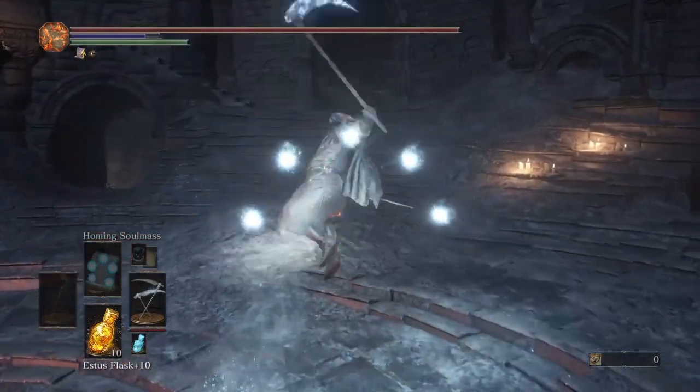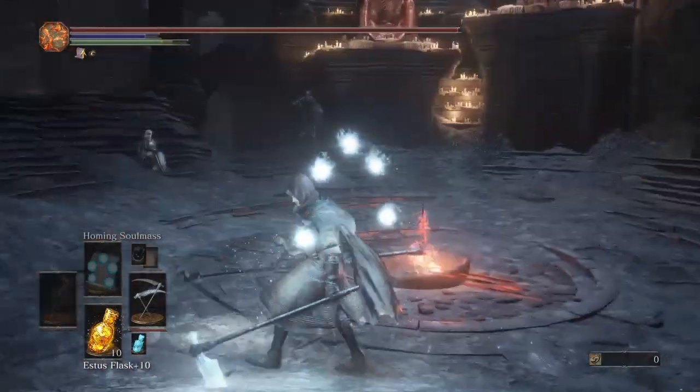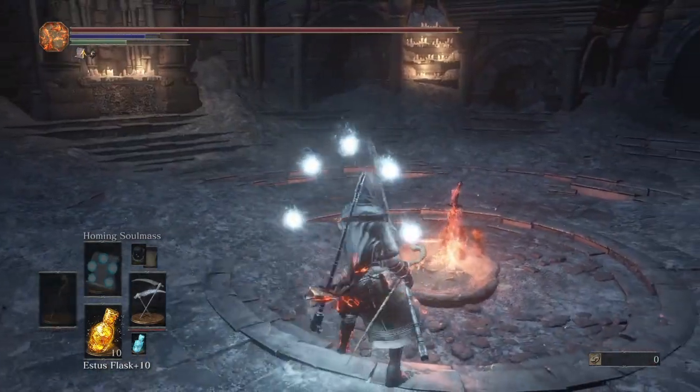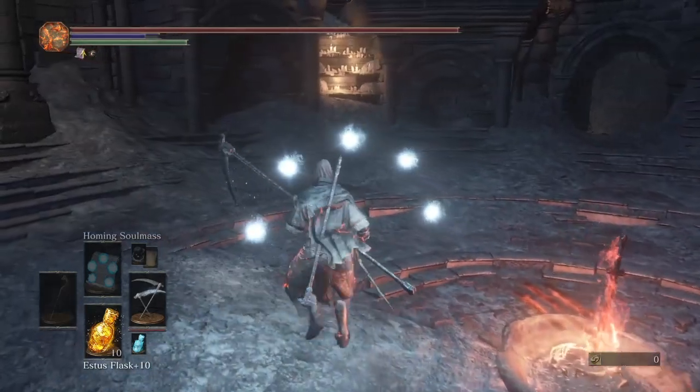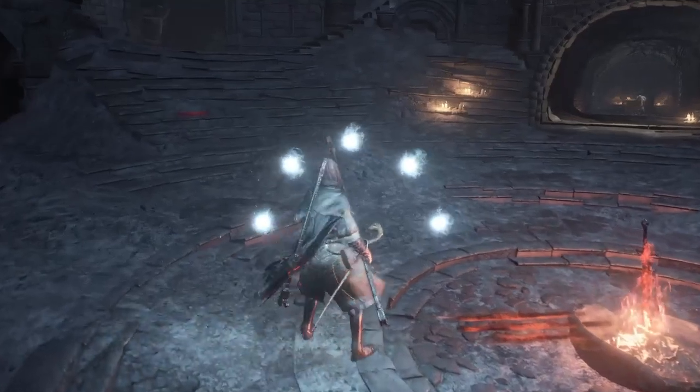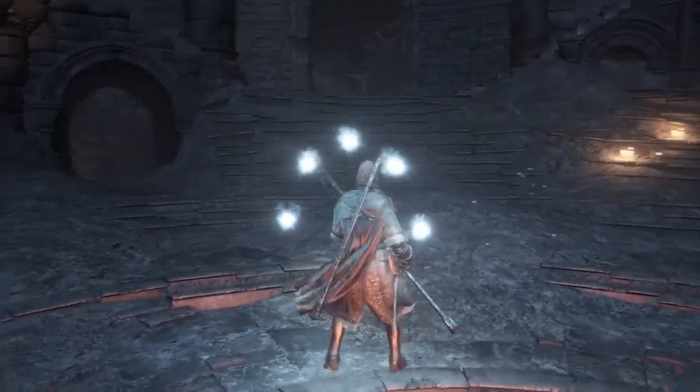For a DEX weapon, it has Hyper Armor on its weapon art. This can lead to some pretty brutal combos, and like the Sellsword Twinblades, it pairs extremely well with Homing Soulmass for a lot of different reasons.